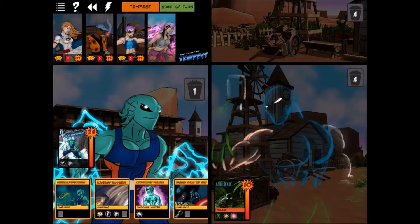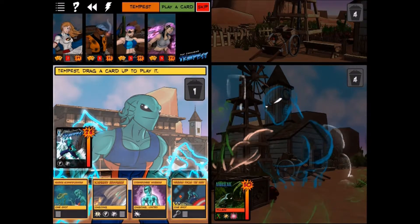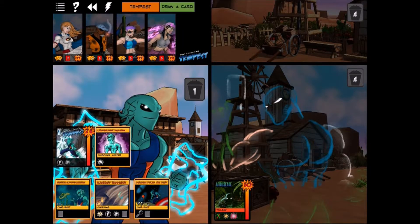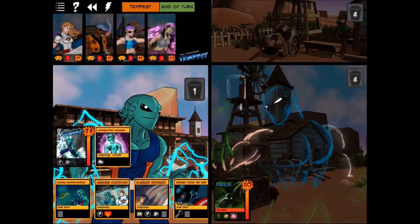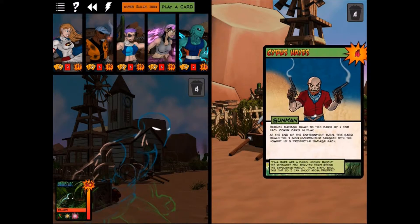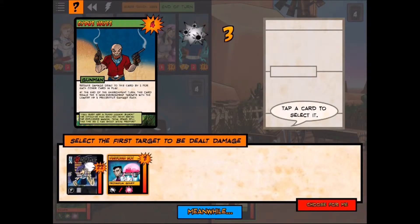Tempest plays Otherworldly Resilience to reduce damage to himself. We skip using his power since it won't deal damage. The environment card brings out a gunman with cover cards that reduce damage to environment characters — this guy will hit two people for three damage each. He blows off Expatriate's Flak Jacket and damages our platform bot.